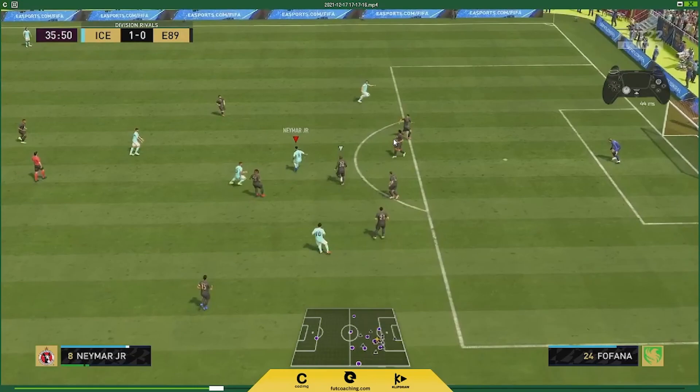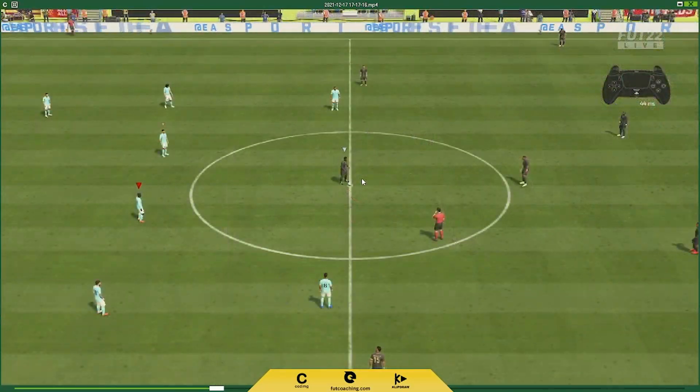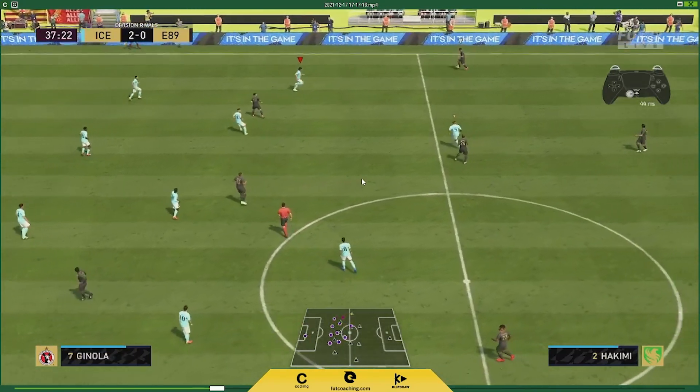Here you can see once again we use the double tap triangle pass. Whenever there's an opportunity to play the ball back and cut it back, unless you are on the byline, you should go for a hard driven pass. Otherwise, inside the box, always try to go for the double tap passes — it glitches the defender out. The double tap pass always lands in the feet of your player; it is absolutely magical and phenomenal for scoring goals inside the box.